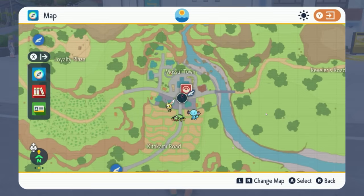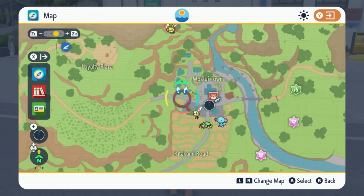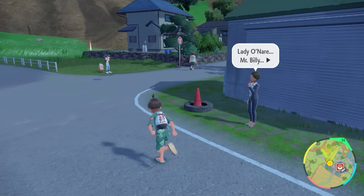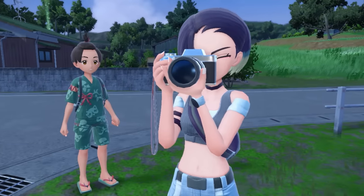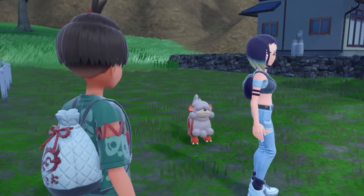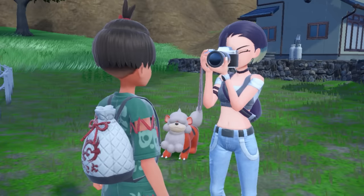The first thing you want to do is go to this location, which is going to be left of the community center. Stand in front of it and move left on the road. Once you continue to go left, you're going to see Perrin on the side with a camera and a Hisuian Growlithe. Go ahead and talk to her, and after talking to her, make sure she goes ahead and takes your picture.